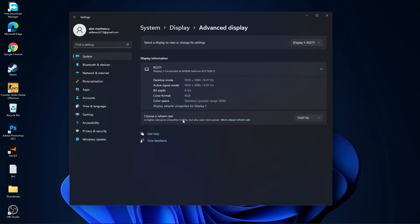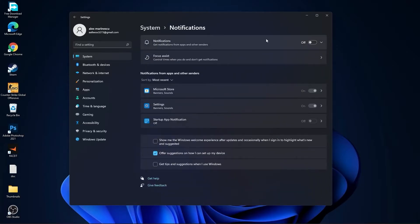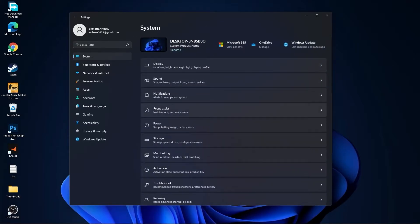Go to Advanced Display, choose a refresh rate — select the highest Hz you have on your monitor. Then go back to System, go to Notifications, and on Notifications, select Off.